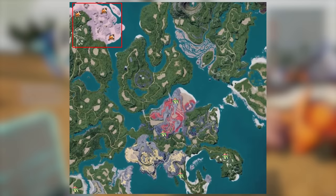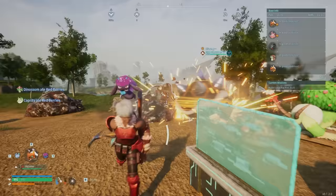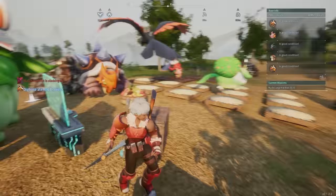You can find Digtoise on the map right here, so be sure to go to that location. Out of all these pals, Digtoise will probably be the hardest to catch if you're just starting out or in mid-game — they're around level 25 to 30, so plan accordingly.